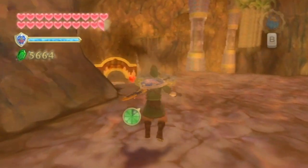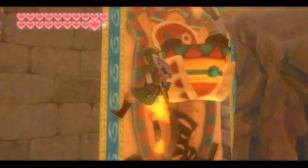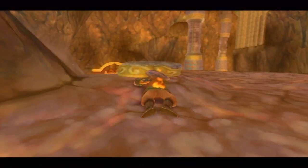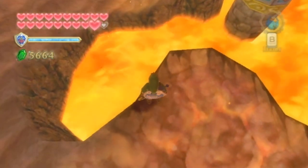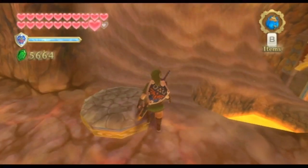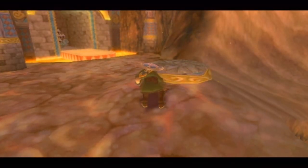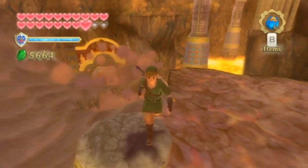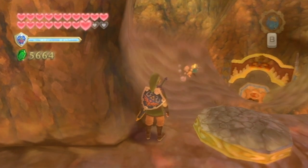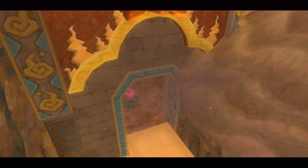It didn't do anything — did it do something? Oh, we need a bomb — we needed a bomb to throw in there. I can't run or else I'm gonna slide right off. Do I have to throw a bomb over here through the slide and have it land in there? No, it's not gonna land there. I have to roll a bomb through there and hope it lands inside. Oh my goodness, that is so cool — I didn't think that was gonna work at all! And there's another switch.